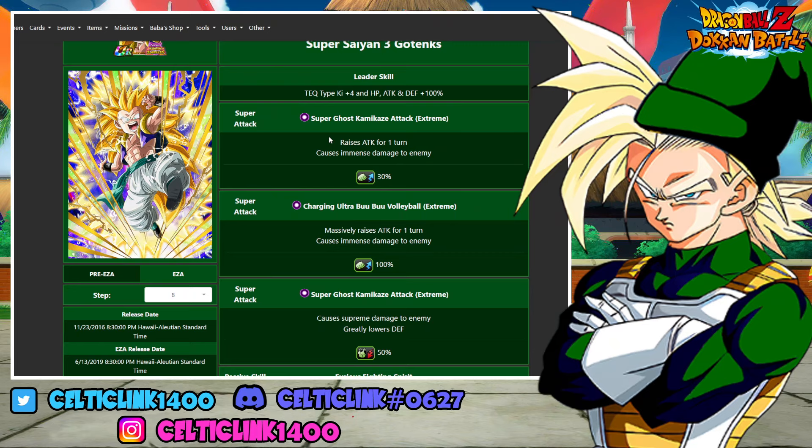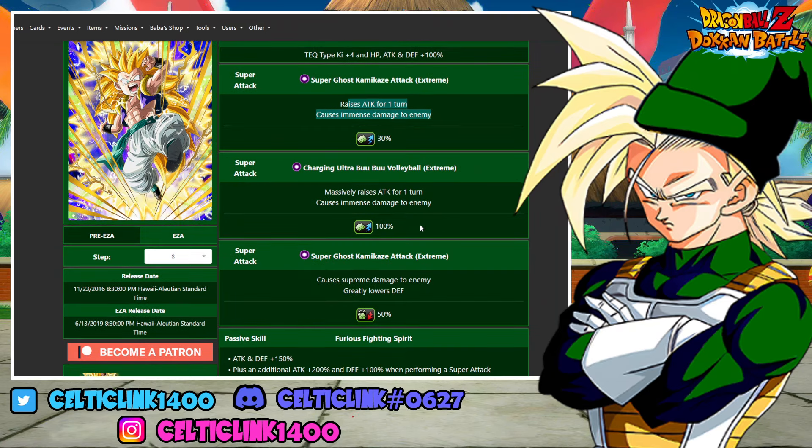Just like prior to his EZ-A and Super EZ-A, each effect has a slightly different effect based on the amount of ki he gets. At 9 to 10 ki, he will get the Super Ghost Kamikaze Attack, which raises his attack for one turn and causes damage — a 30% raise. At 11 ki, the Charging Ultra Boo Boo Volleyball will massively raise his attack for one turn and cause damage — that is a 100% raise. At 12 ki, he performs the Super Ghost Kamikaze Attack again, but this time it will only greatly lower defense while causing supreme damage.